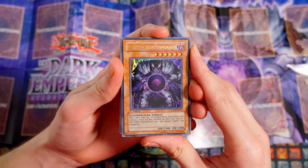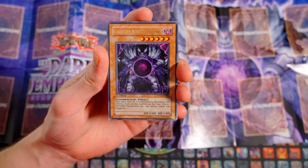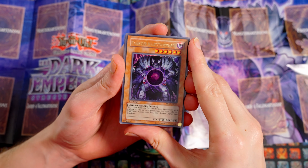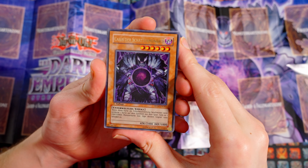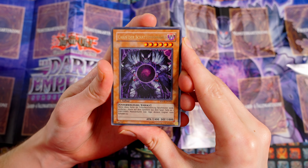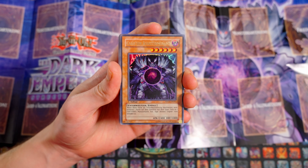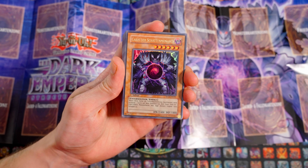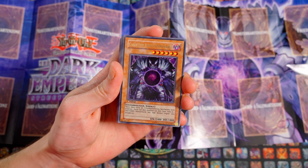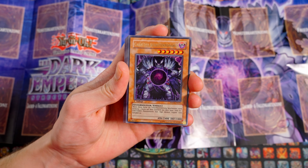Steigen wir direkt ein mit den neuen Karten, die hier damals erschienen sind. Kaios der Schattenmonarch: Stufe 6, Finsternis, Unterweltler, Effektmonster, 2400 Angriffspunkte, 1000 Verteidigungspunkte. Wenn diese Karte durch Tributbeschwörung beschworen wird, entferne eine Karte auf dem Spielfeld aus dem Spiel. Falls es eine Finsternis-Monsterkarte war, füge dem Gegner 1000 Schadenspunkte zu. Der Effekt klingt relativ simpel, war aber nichtsdestotrotz sehr effektiv, denn damit war auf die Tributbeschwörung mehr oder weniger immer ein Removal gut garantiert, weil es damals noch nicht so viele Effektannullierungen gab wie heutzutage.